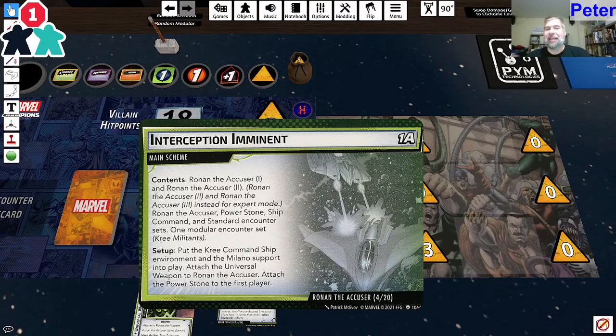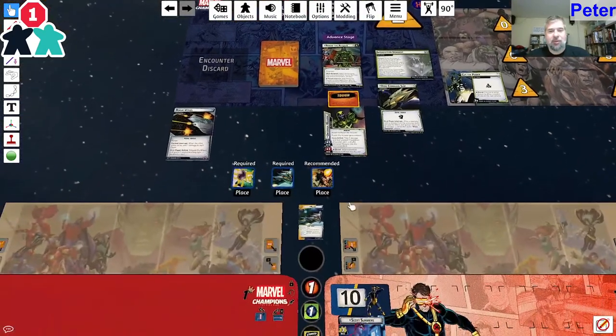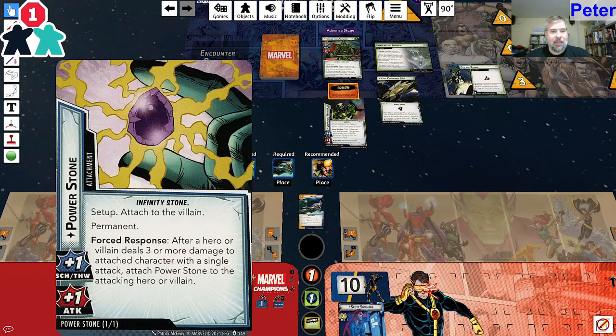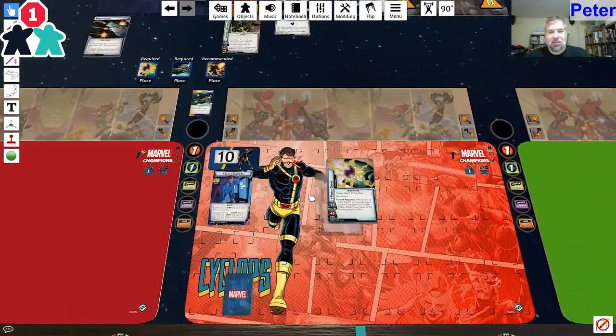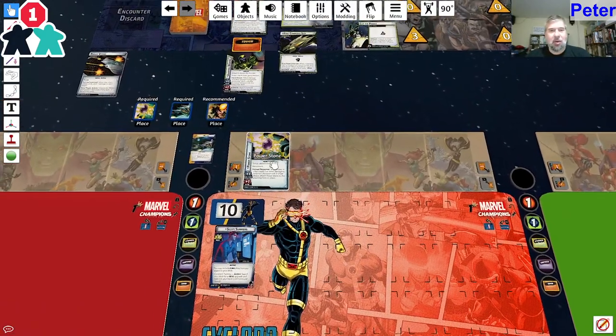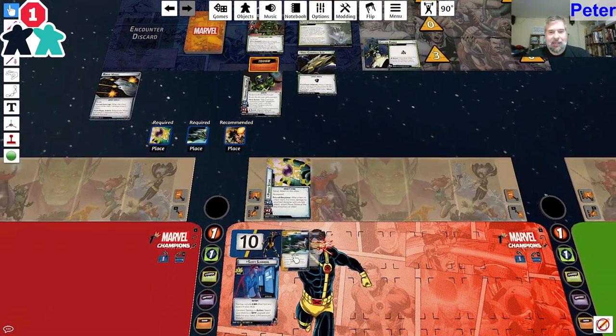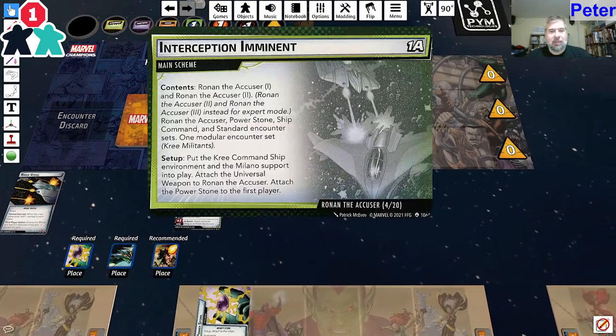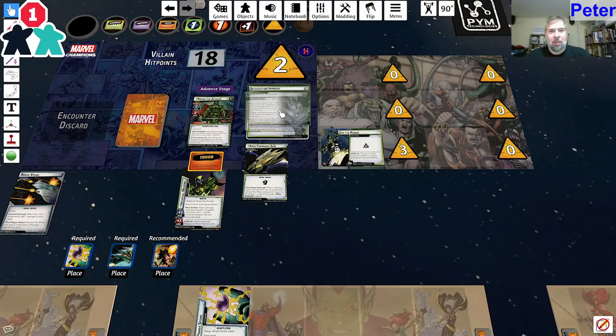Put the Kree Command Ship environment and the Milano support into play. Attach the Universal Weapon to Ronan the Accuser. Attach the Power Stone to the first player - so I get the Power Stone. Do I remember what that means? No, I do not. I'll have to look at it in a minute. I do have the Milano under my control and the Kree Command Ship is under their control.